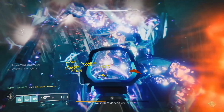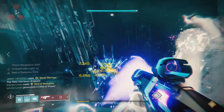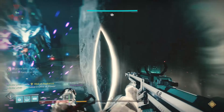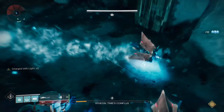A great thing to do to get a higher bonus power level is to pick up bounties from Zavala and Banshee on the Tower, as well as Variks on Europa. You'll be able to complete all three of the bounties from the vendors at the same time.